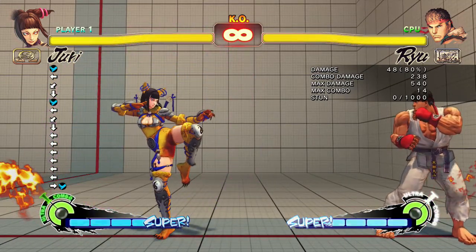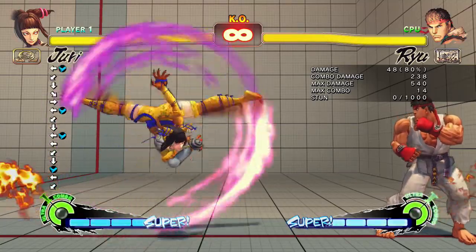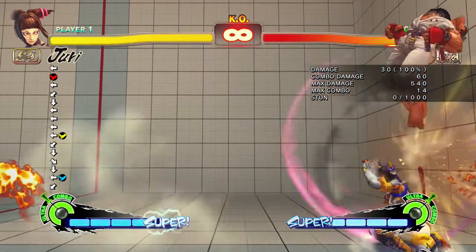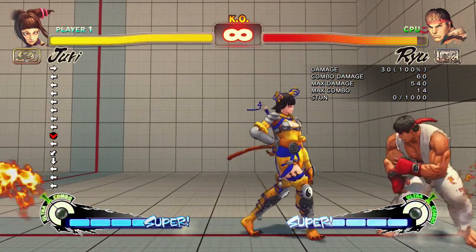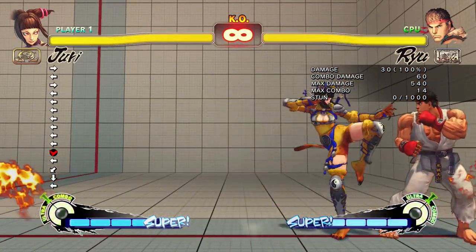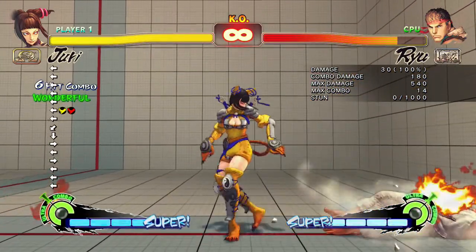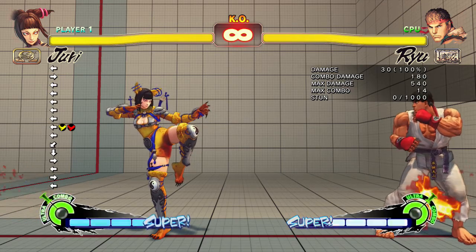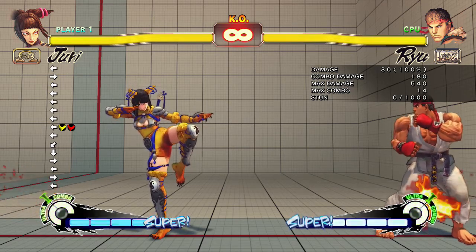Her light Tensho is now stationary — she does not move on that. The medium one goes a bit more forward. And then the heavy one goes a bit more forward. Her EX is the same as in Ultra, so it is unsafe on block. Like in Arcade Edition it was completely safe, so you can't really use that.